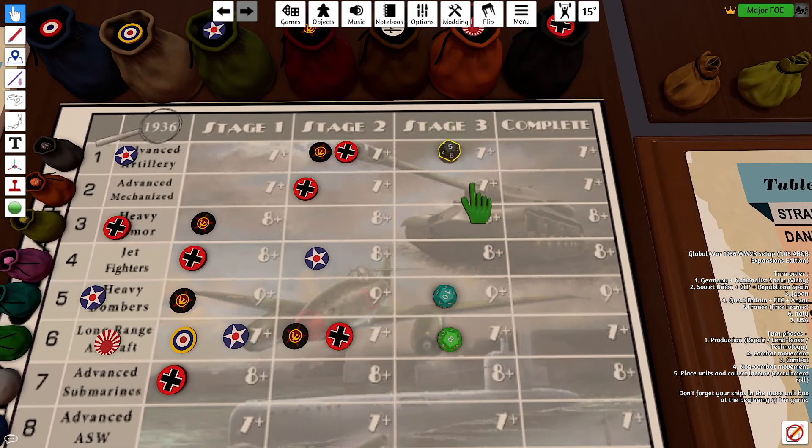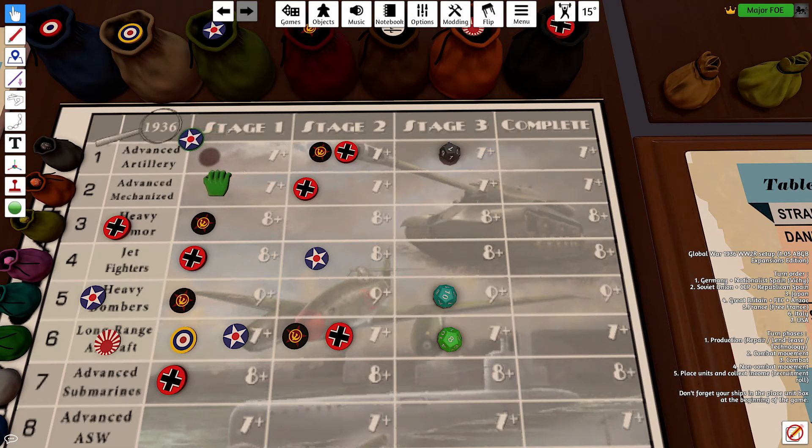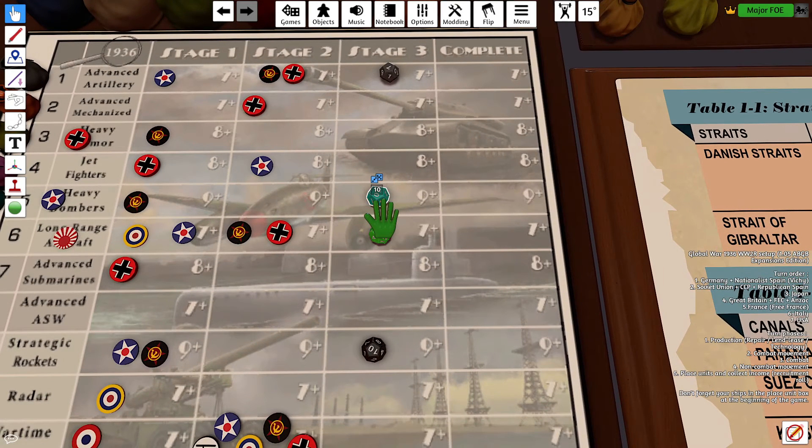Our first roll will be for Advanced Artillery, need a 7 or above. Looks like I got a 7, so I'll move to Stage 1. Next is Heavy Bombers, 9 or above. Looks like a 9, that'll go to Stage 1.